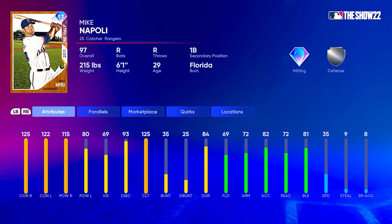He's got 69 fielding — bronze defense off the rip — 72 arm, 72 reaction, but he does have 81 block. Not great fielding but that 81 block should help him; that's the most important attribute as a catcher. At parallel 5, he'll have 125 contact versus both sides, 120 power versus righties, 85 power versus lefties, fielding goes up to 74 — silver defense — arm up to 77, reaction up to 77, blocking up to 86.